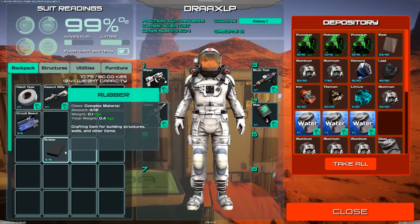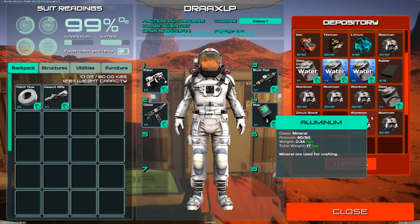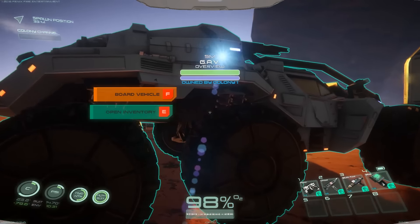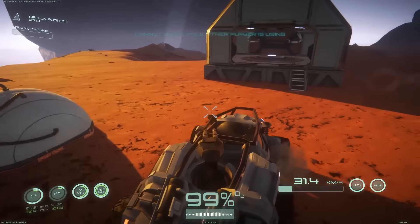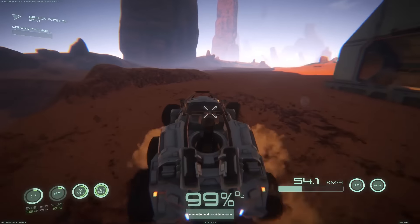I'm going to go ahead and empty my inventory right over here. Let's go ahead and combine those — put our diamond, our lead, our titanium, our lithium. I'm pretty much out of lithium at this point. I'm definitely going to have to get some more. Let's go ahead and drink some water. I'm pretty much out of food too, but we can check that out later. So we can board this vehicle.